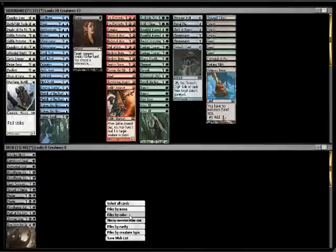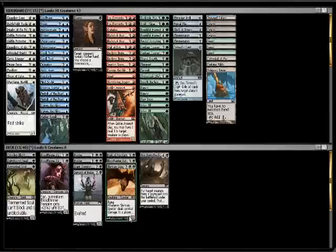Sort this by mana cost. Yeah, it doesn't look too bad. Only one or two Exalted Creatures with the Tormented Soul. Wouldn't have minded some knights to go in this slot. There's none in white either, so it doesn't look like we're going the Exalted route.